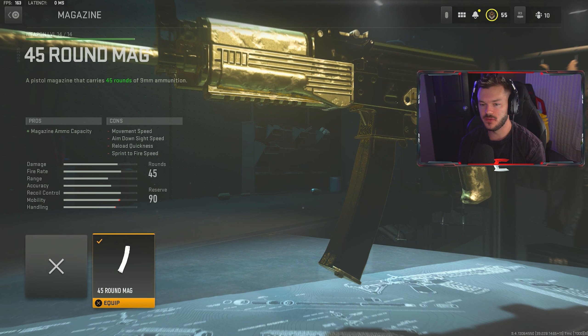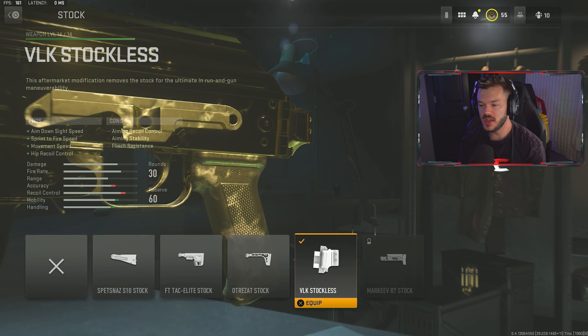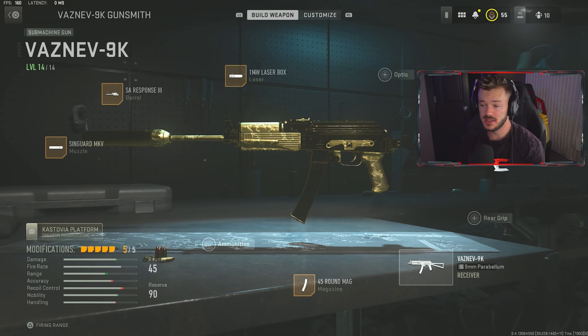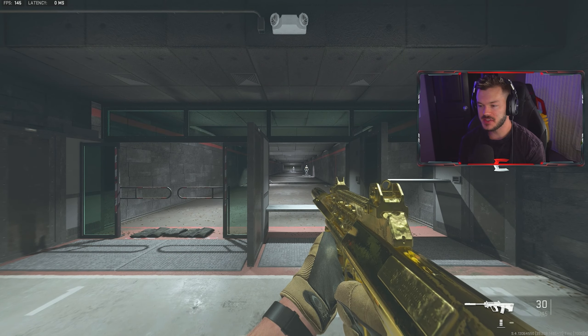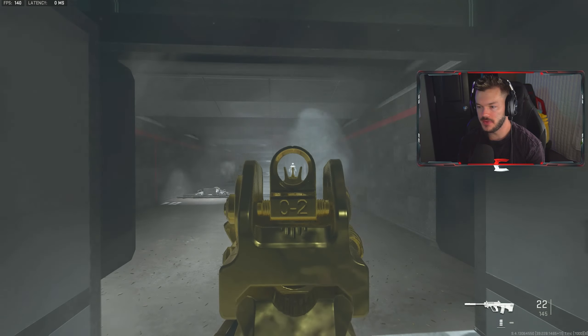For the first attachment, we're running the Sakin MKV suppressor for sound suppression, bullet velocity, damage range, and recoil smoothness. I'm running a stock in this build that I'll show you in a minute, and I need a bit more recoil control benefit from this specific suppressor. In the barrel section, we're throwing in the heavy combat barrel, which increases bullet velocity, recoil control, damage range, and hip-fire accuracy, at the expense of some movement — but we've evened that out. In the laser section, we're going with the 1mw Laser Box for hip-fire accuracy and hip recoil control — great if you're being super aggressive and getting up in people's faces.